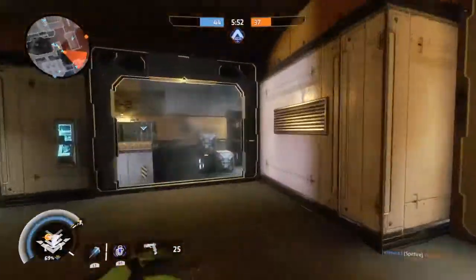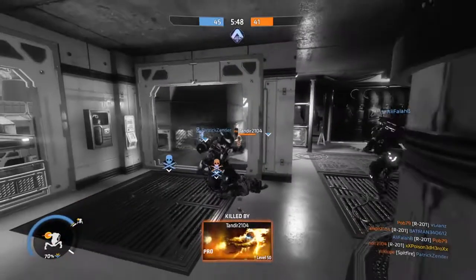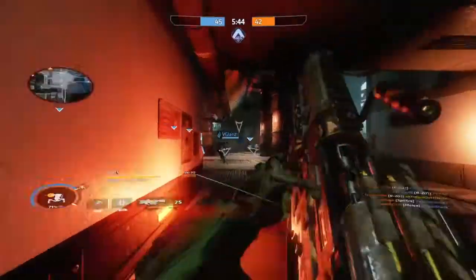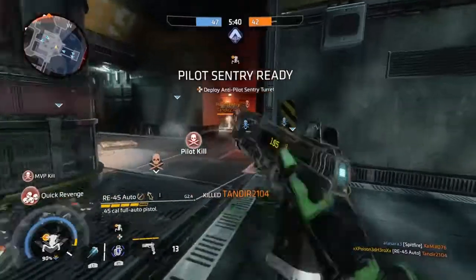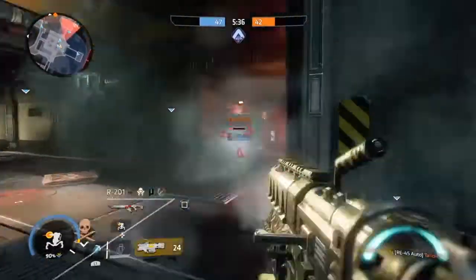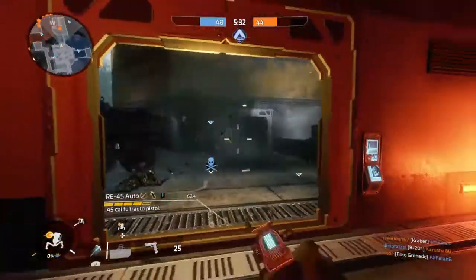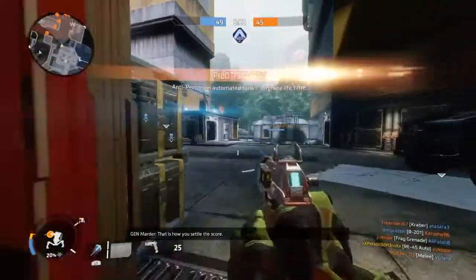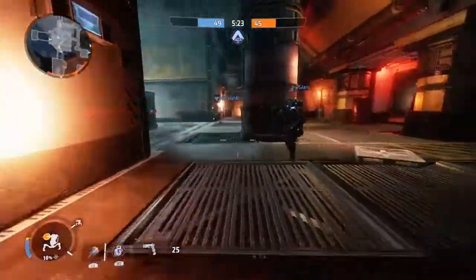When you go into a match, remember that you're limited on how much support you can provide to your friendlies, since your turrets are limited and can be easily destroyed, and your pistol is your main weapon of choice. You have to play it smart and steady. Pay attention to where enemies and teammates may clash, and utilise the chaos to your advantage. If you know where the enemy players are based, you can set up your turrets to prevent them from pushing forward.